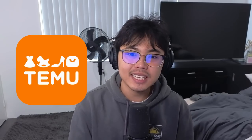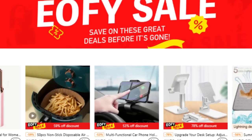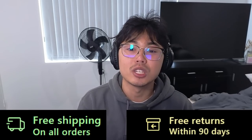Temu is your one-stop destination for affordable, high-quality items — perfect for home decor, electronics, pet supplies, sports, and toy selections. They offer amazing deals with site-wide sales of up to 90% off, and they have free worldwide shipping and free returns for up to 90 days. Let me show you what they sent me that I picked out.